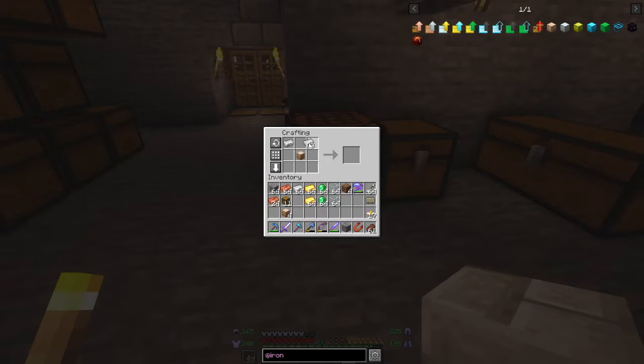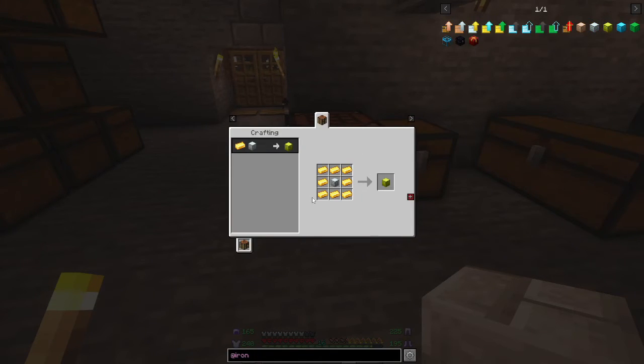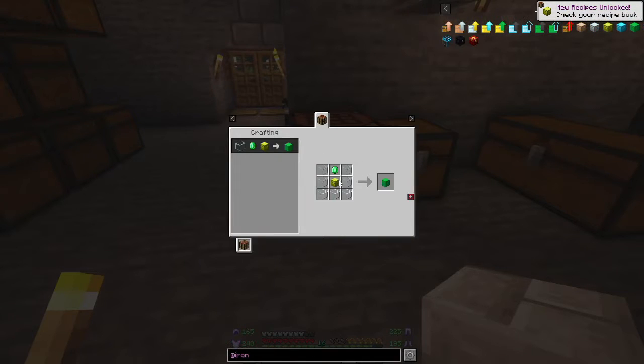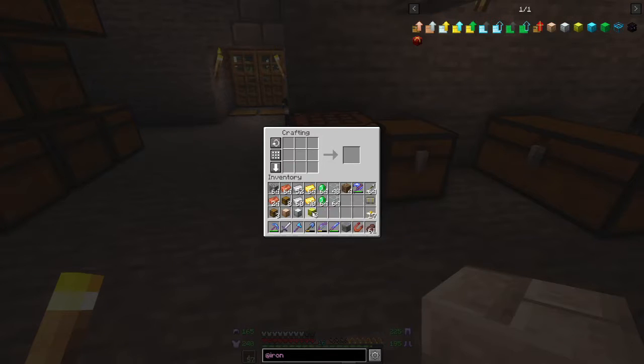To make an iron chest: four iron ingots and four pieces of glass. And there we have an iron chest. Now a gold chest is an iron chest surrounded by gold ingots. An emerald chest is a gold chest with an emerald and some glass.